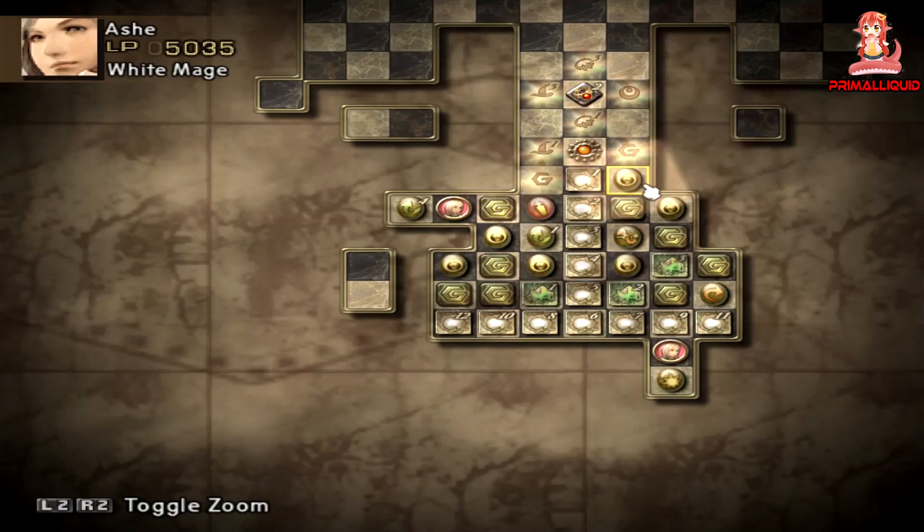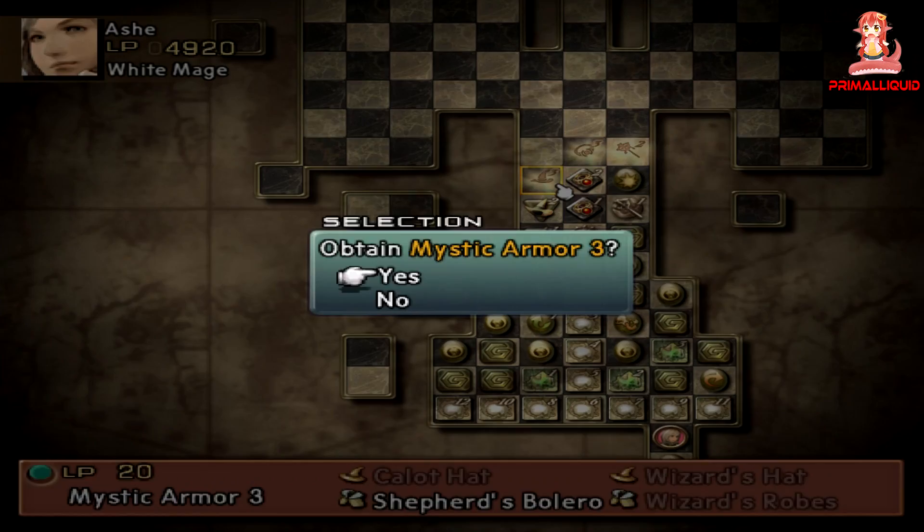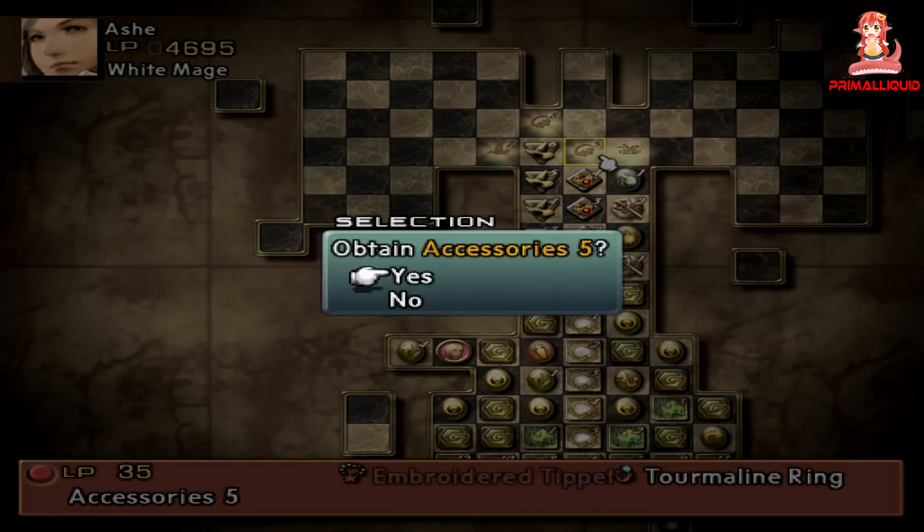So what to do? Well, thanks to the Zodiac Age's new system where each character can have two jobs, I would suggest getting the White Mage as somebody's second job. Preferably a female character, since they do less damage than the males and have a higher magic stat. You can have two jobs in the Zodiac Age, so which jobs should you use to accompany the White Mage? Any job will work, but some work far better than others.